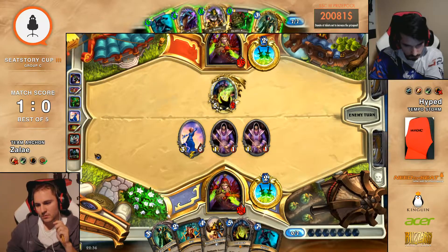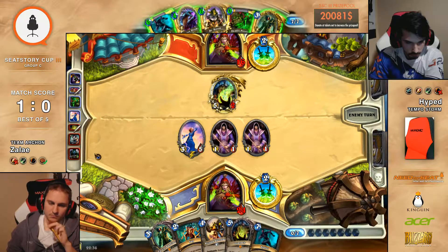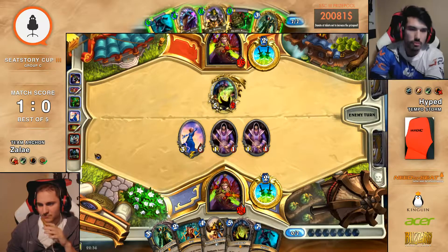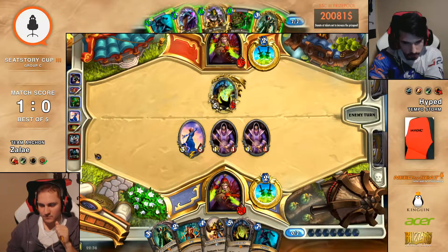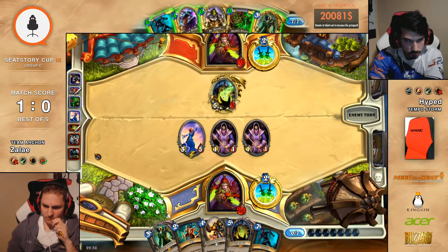He doesn't have any way of clearing — yeah, he has a Zap I guess. But is it actually going to be Dr. Boom here? Yeah. It's not that good here — I mean you have to... yeah it's still really good. Dr. Boom isn't that good here, said nobody ever, Tice. But he has the 1-1s. That is true, but then he's going to take 8 to face — yeah, that's true, because that's how Dr. Boom works.